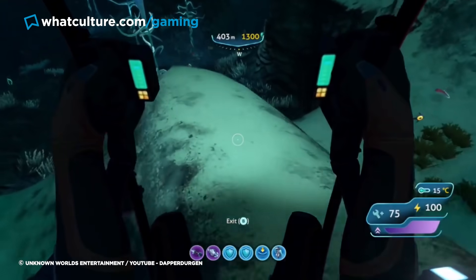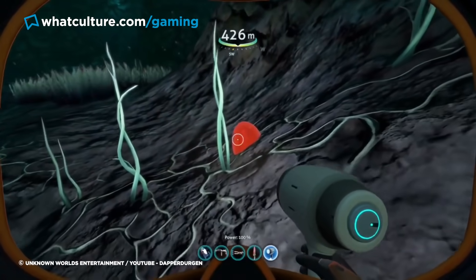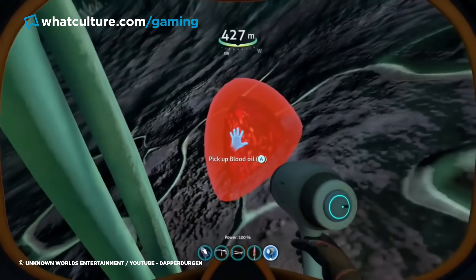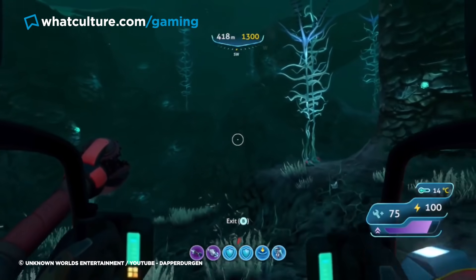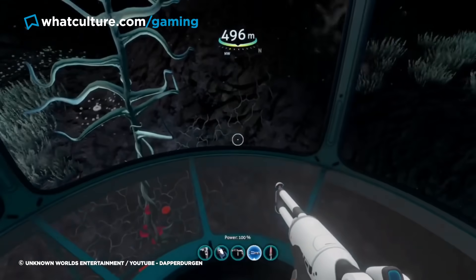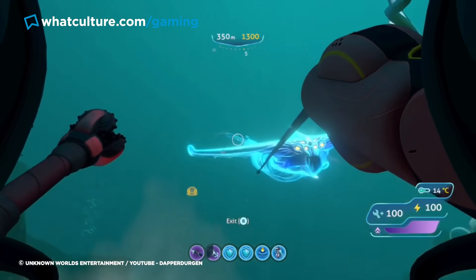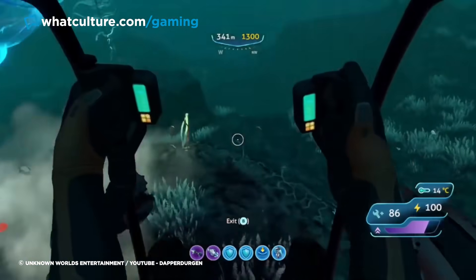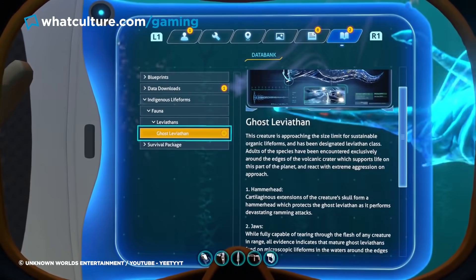But these are small fish in comparison to what awaits in the Blood Kelp Zone. Upon approaching this area for the first time, the player's PDA will announce that this area contains many of the preconditions for stimulating terror in humans — and it's not wrong. Ghostly luminous kelp is the only natural light players will have to navigate the claustrophobic caves and trenches with, while an ominous soundtrack with a pulsating rhythm suggests even more terror ahead. The dreaded ghost leviathan roams this area, making any excursion a stressful ordeal.